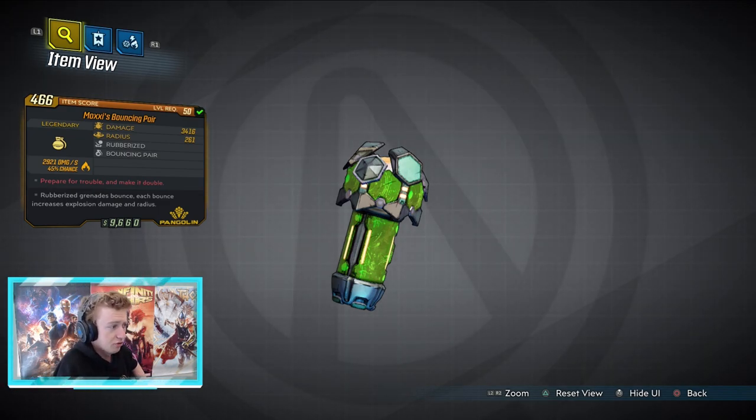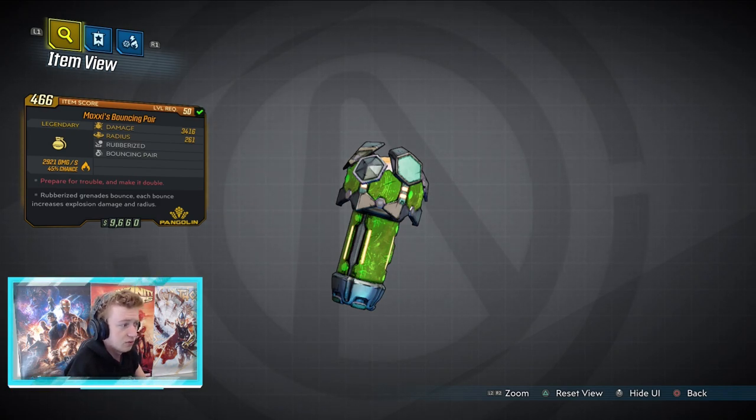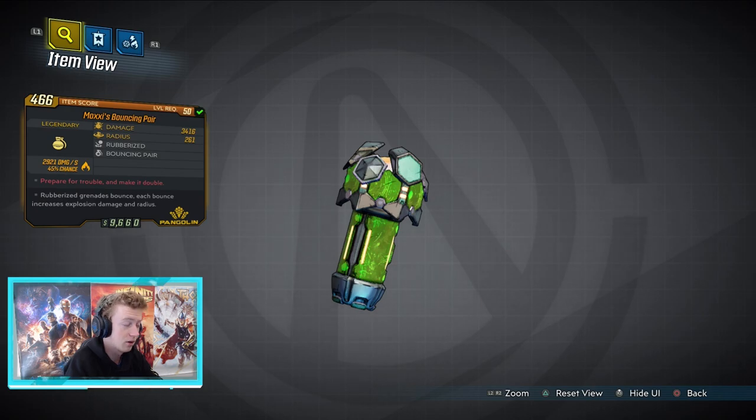First, the stats: damage 3416, radius 261. It is rubberized and also has a bouncing pair — damage 2921, damage per second of fire with a 45% chance. The red text reads 'prepare for trouble and make a double,' which is a Pokémon reference — Team Rocket, if you guys watch Pokémon. Rubberized grenades bounce, and each bounce increases explosion damage and radius.